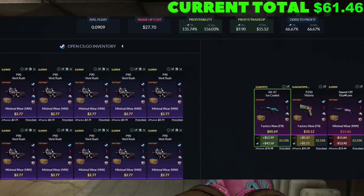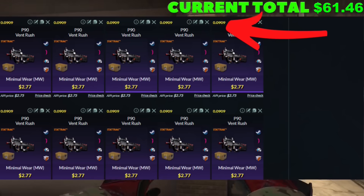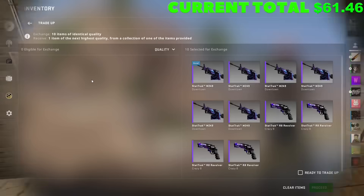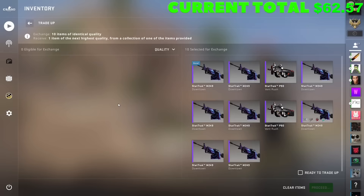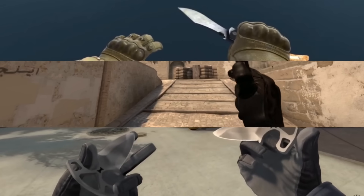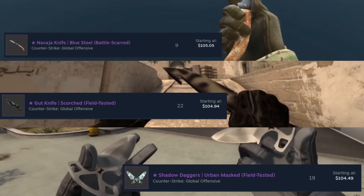This is the last trade-up — we're looking for 10 minimal wear StatTrack skins from the Recoil collection, 0.0909 on the float. It's a pretty commonly known trade-up, but it's not easy to get the floats. If we can hit that AK-47 Ice Cold, we're going to be looking at over $100 total for the series. The P250 Visions on the first try — but a day and a half later, we're back with another attempt. Let's see that Ice Cold — yes! And because we hit that AK-47 Ice Cold, we've got three different options to choose from: the Navaja Blue Steel, the Gut Knife Scorched, or the Shadow Daggers Urban Masked — all for absolutely free because of today's video.